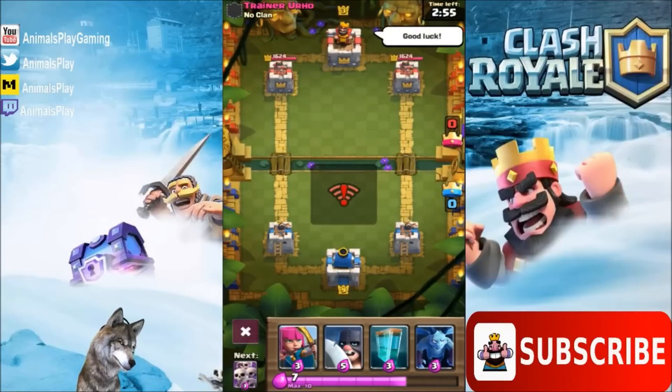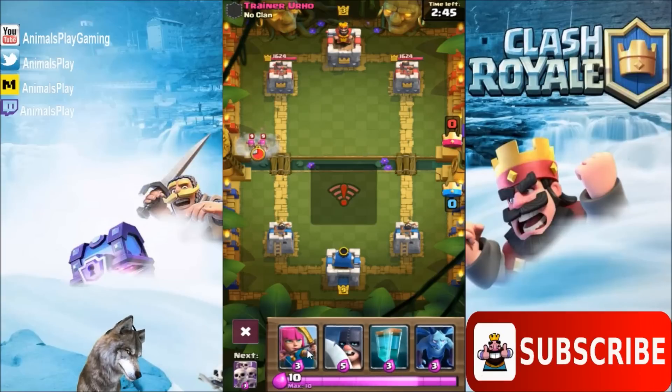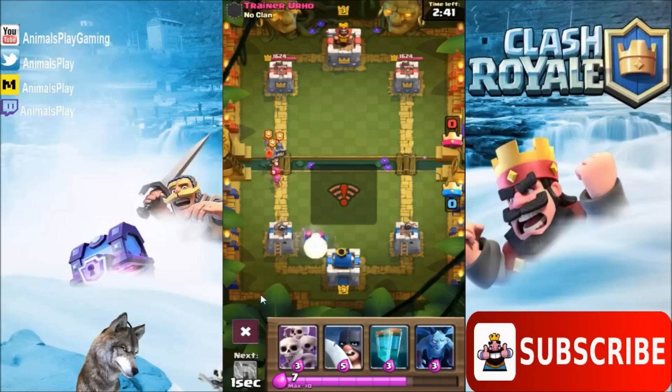All right, we are up against Trainer Yurho at level three. We're going to be showcasing the Executioner in this match. Let's see what happens here.